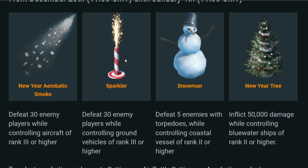Then there's the Sparkler, one of the new animated decorations. You need to defeat 30 enemy players while controlling ground vehicles of rank 3 or higher. Hopefully when you put it on your vehicle you'll sparkle like a star — I'm really looking forward to seeing how it looks.